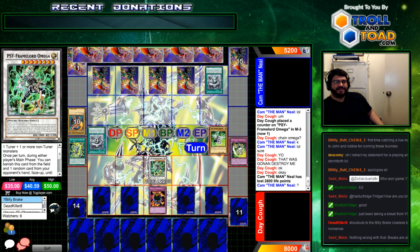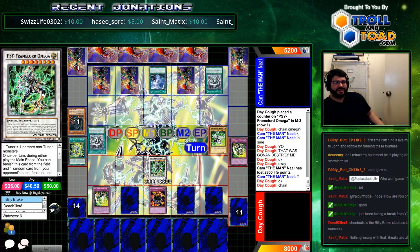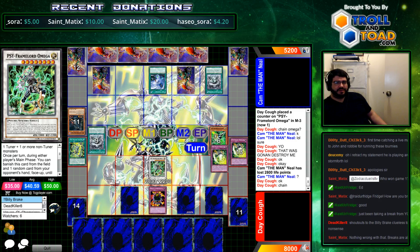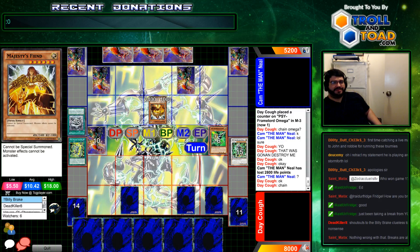Stormforth — we're gonna see Omega banish. Chain Twin Twisters. Chain Omega. Can't — we're in standby. Turn player priority. Here comes the Majesty's Fiend, boys. Look at this man actually playing out.